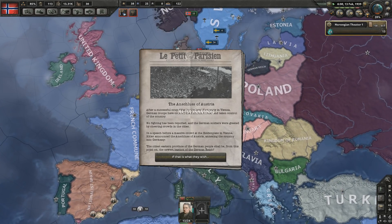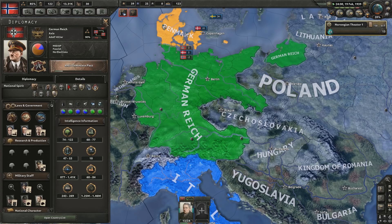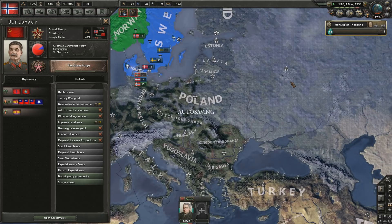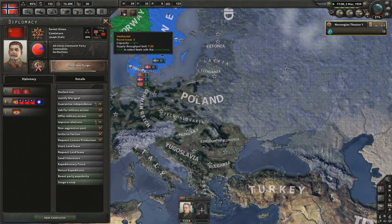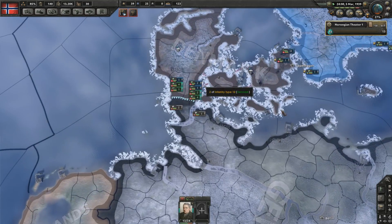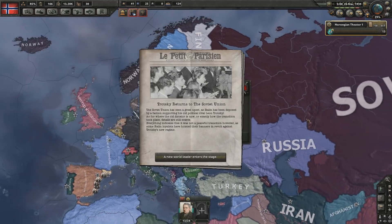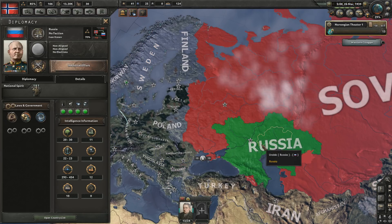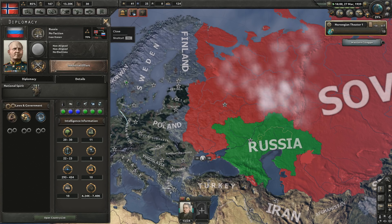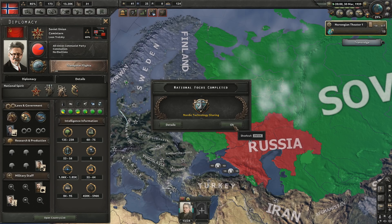And so it begins - the Anschluss of Austria. Hitler's doing the Anti-Comintern Pact. Oh my god, that's a lot of divisions. Stalin's only doing the Great Purge in '39 - that's not good news at all. Trotsky returns! This is going to definitely impede the Soviet's ability to defend itself against Germany. But I guess, welcome back Trotsky.